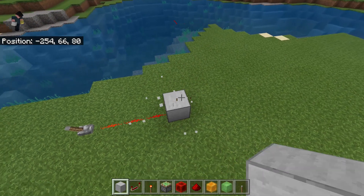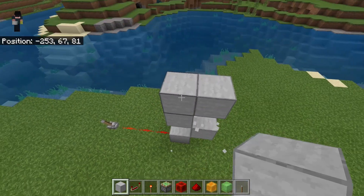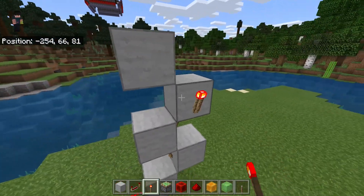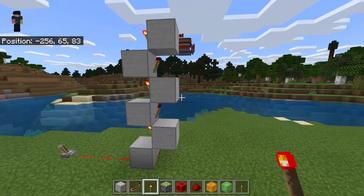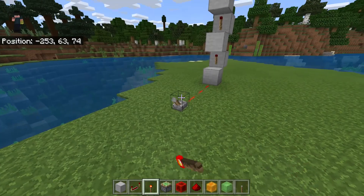There have been times where I've wanted more delay in torch towers. What you can do is make something sort of like this: place a torch here, then a torch here, then a torch here, then a torch here. This will basically act the same way except it will have more delay on it, so if you want more delay you can use this design.